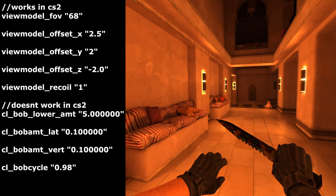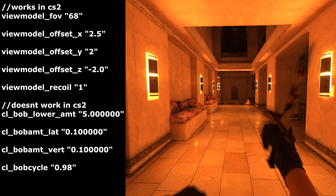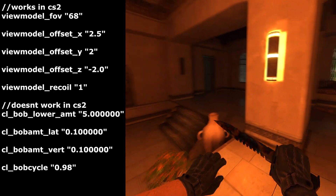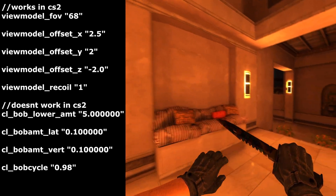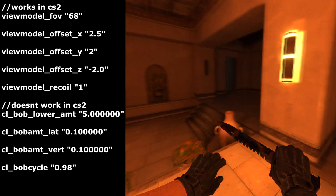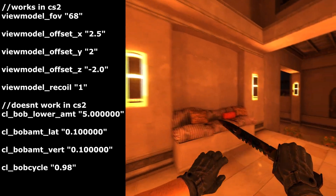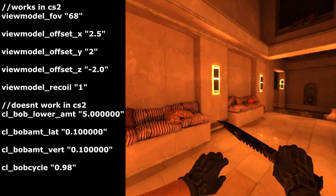The final thing is to find a view model that you like. I've been using this one for about three years and I'm just used to it. The general rule is that you want a view model you feel balanced with — when you move around you shouldn't feel like you're going to topple over because the model is off to the side or the gun is in the middle. There are a ton of weird view models people end up with, and while it is preference, there is an extent to preference — don't be dumb about it.